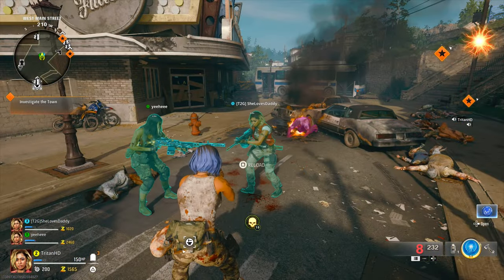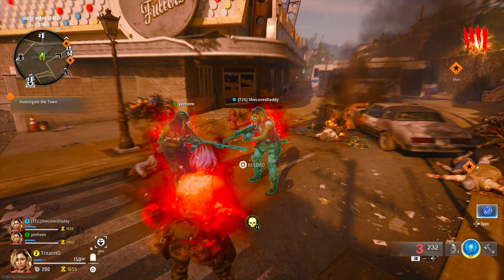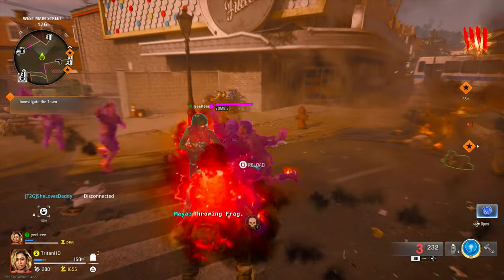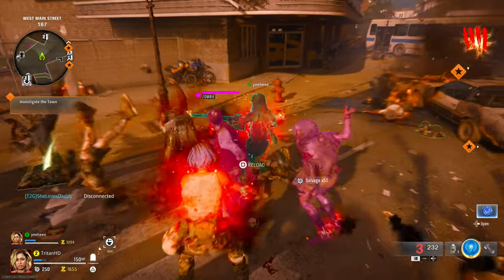Everyone's going to have frenzy guard. The first player is going to activate theirs, and then just before he blows himself up with a grenade, the third player is then going to activate theirs just before he does that. If done correctly, after the third player's frenzy guard runs out, you're going to be left in game with your frenzy guard to do absolutely anything you want with.